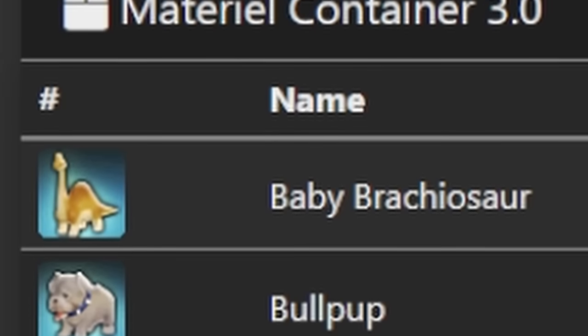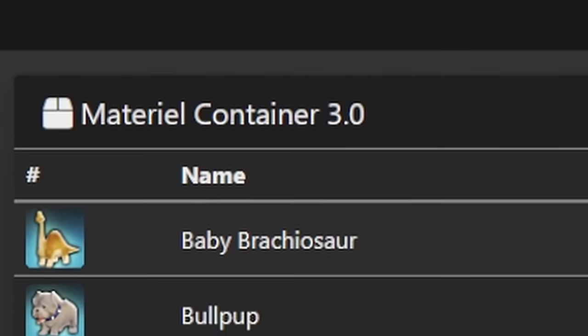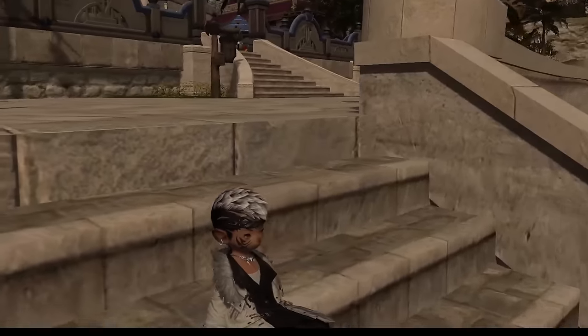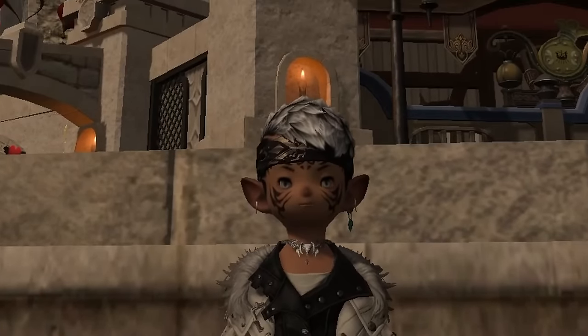The Pegasus Whistle only drops from version 3, but I decided to mix it up and roll the dice on both containers for fun. Because surely, 245 boxes are enough for the Pegasus Whistle, right? Right?